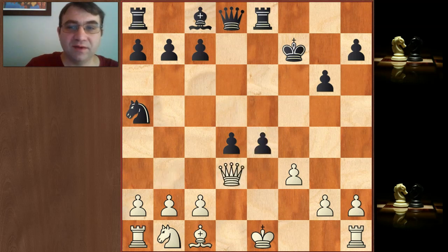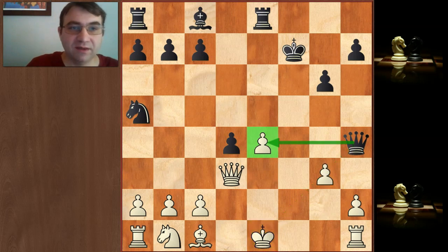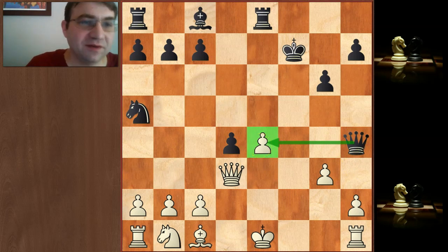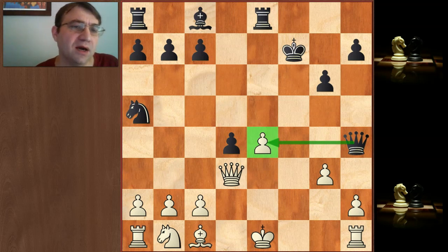Queen d3, and then he takes on e4, f takes e4, and then a great move here — a fork, queen h4 check. That's hitting the king and hitting the pawn. And here, in one move, this is rare for Morphy — Morphy actually makes a mistake. After the move g3, the best move is queen takes e4. I say this is really rare; Morphy was one of the most accurate players in history, he hardly ever made any errors. I have noticed that when he did make errors, he was usually already winning the game.